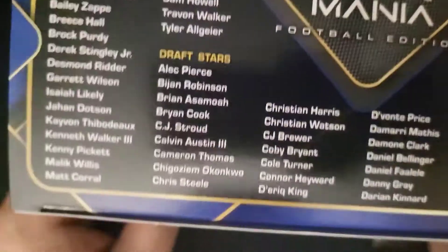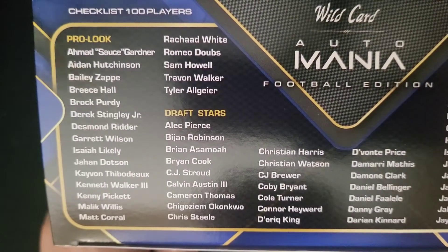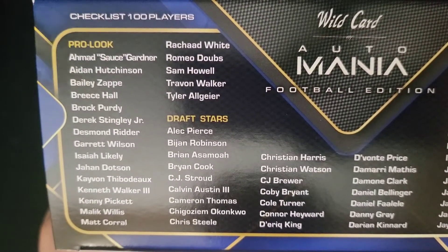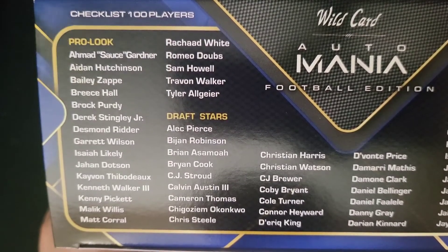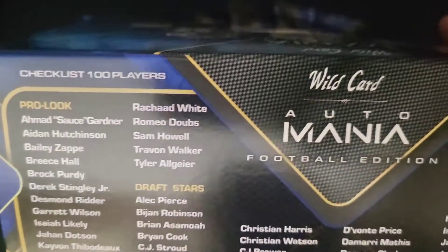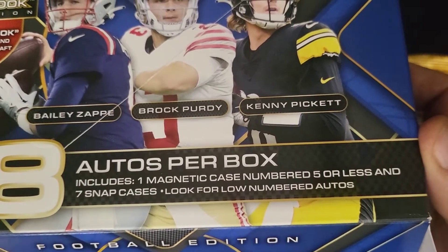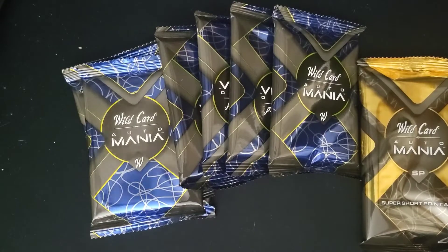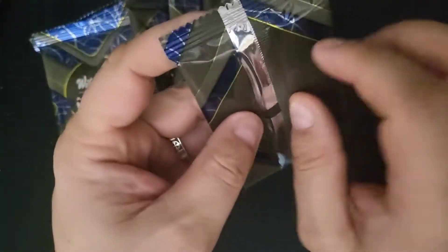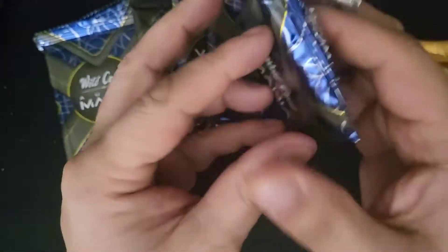Here's the checklist of who's in this. The pro look uniform series features bigger names: Sauce Gardner, Aidan Hutchinson, Bailey Zappe, Breece Hall, Brock Purdy, Desmond Ridder, Kayvon Thibodeau, Kenneth Walker, Kenny Pickett, Malik Willis, Matt Corral, Romeo Doubs, Sam Howell, Travon Walker. In this box we get eight autos — one magnetic numbered to five or less, and seven snap cases. The mag case might actually be worth more than the auto itself, which is kind of ironic.